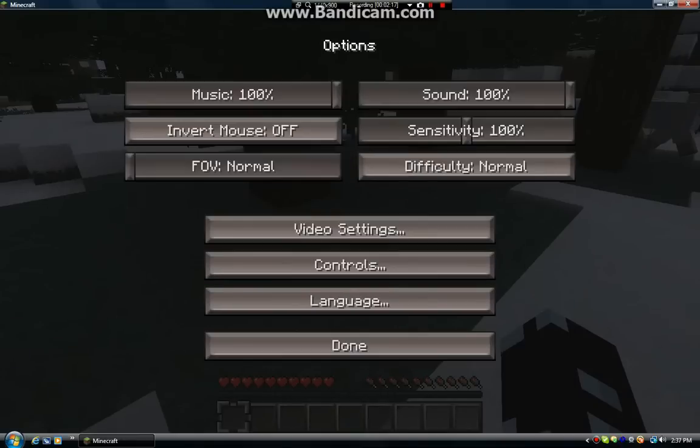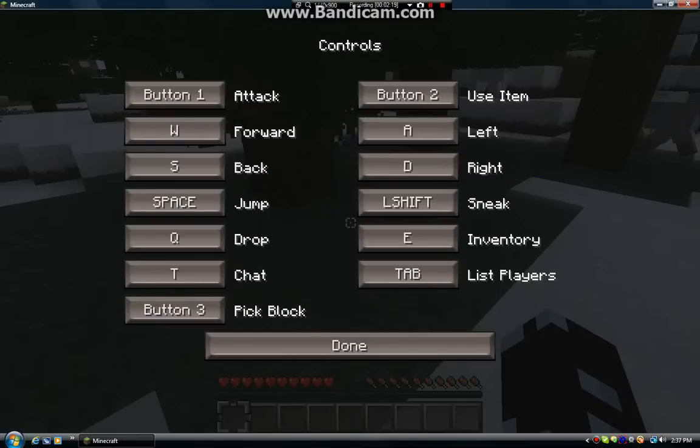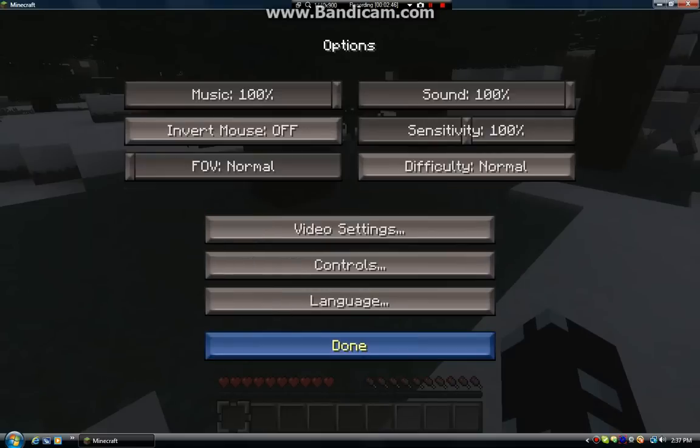One more thing before we start: I don't like using E for inventory, so I'm going to change inventory to I. Got that. Forward, space, drop, chat button 3, list players, inventory, sneak — it's all good here, and done.